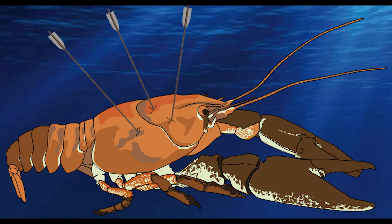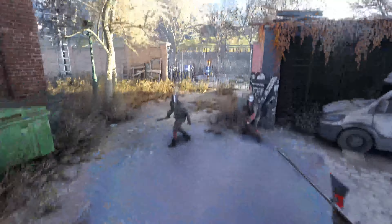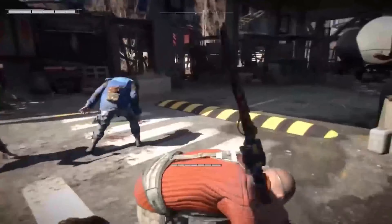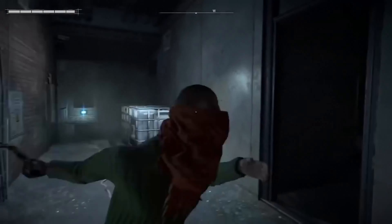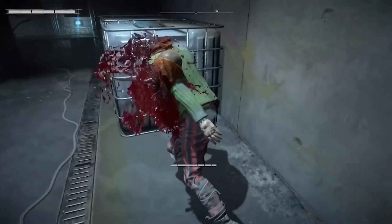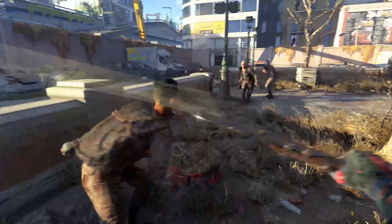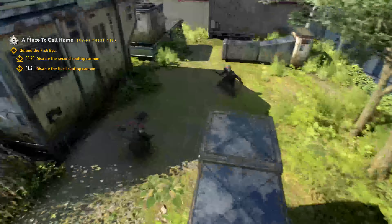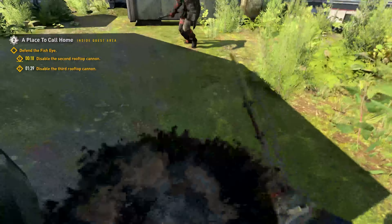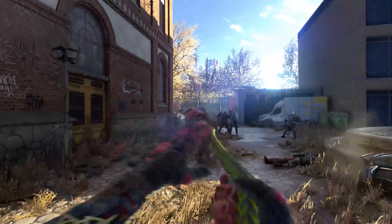Now we're gonna have a look at the slow-mo, and I'll have more to say about this at the end. Here I've got a couple of examples of blocking and retaliating. Just take a look at this one — I love it. The ground stomp guy falls over, bangs his head. This one I don't have a comparison for, but it is pretty badass.